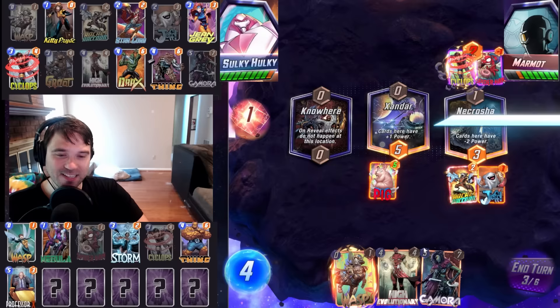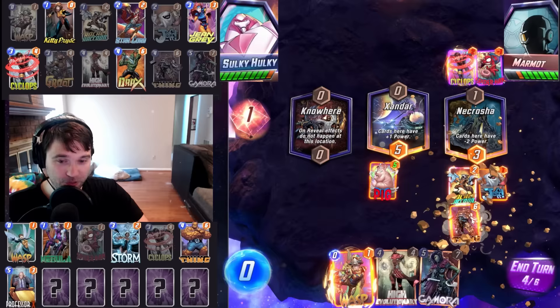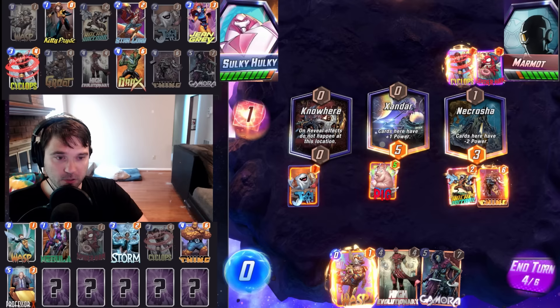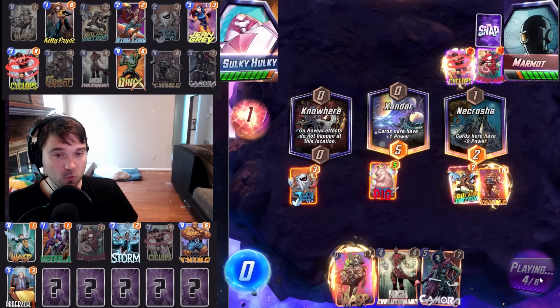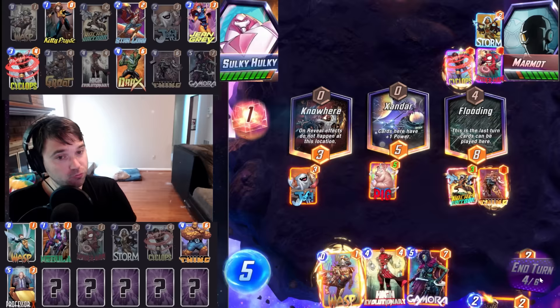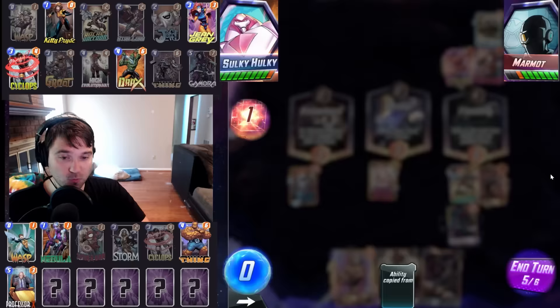Cyclops is big. We can go Thing. Go ahead and move our Jeff over into Nowhere so that Cyclops can't afflict him. The Thing will help us a little bit in Necrotia. Unfortunately we don't have Loot Cage, so we're not going to be able to offset the Necrotia or any Affliction. Affliction has been cropping up a lot more in popularity, so I could honestly see more Loot Cage being played. The Cyclops triggers and hits. We could go Star-Lord plus Wasp, but I think we're going to go Gamora and Wasp.